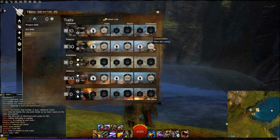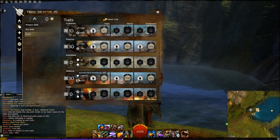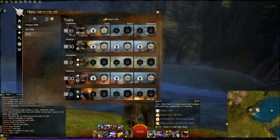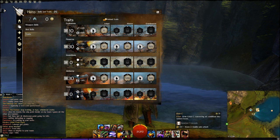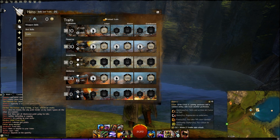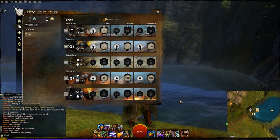In the Alchemy tree you get increased Vitality by 300, helping you survive, and increased boon duration by 30%. Alchemy requires minimal micromanaging — just keep Elixir B up, use Elixir H to heal, and use Elixir C to remove conditions. Elixir U's quickness is situational. The first notable trait is Hidden Flask: you get a bonus Elixir B effect when you drop below 75% health, doubling those bonuses.